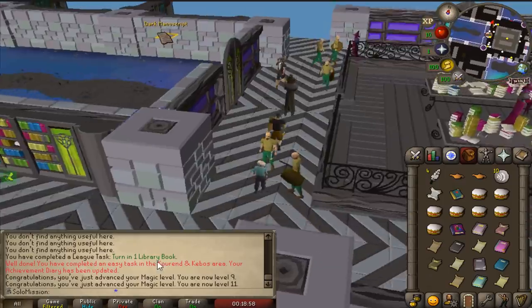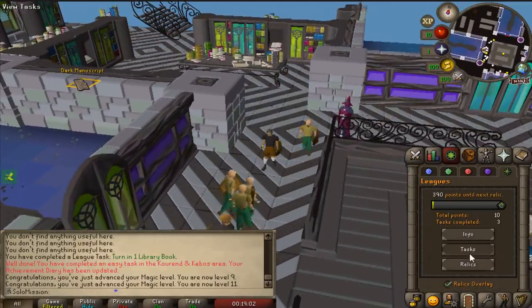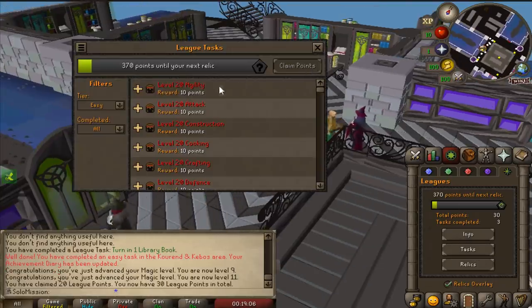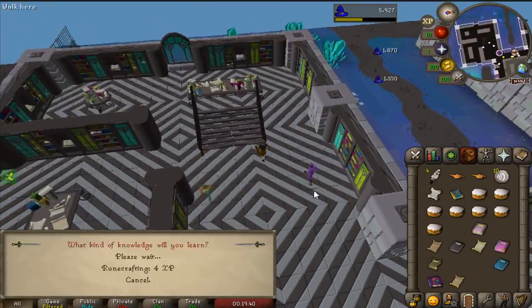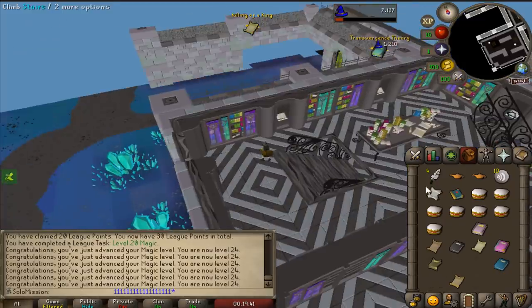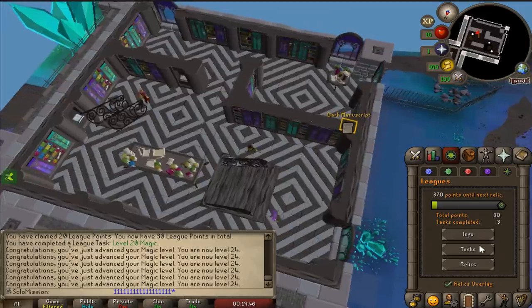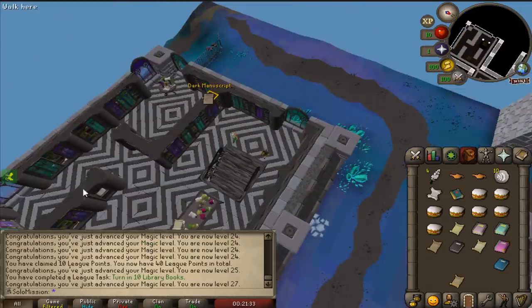Now I'm going to go for the medium tasks - I want to get my skills to 40 or 60 to get 50 points rather than 10 points for the easy tasks. This should be really fast - I think it's around 150 books an hour if I concentrate here, so I should be done with the library really soon and get a higher magic level to start off the account. I completed a task of turning in one library book - there are tons of tasks to do in the library. Now I have 30 points. 24 Magic from that - very nice. And I get a task for that so I can get some more points. Turning 10 library books - another task there.